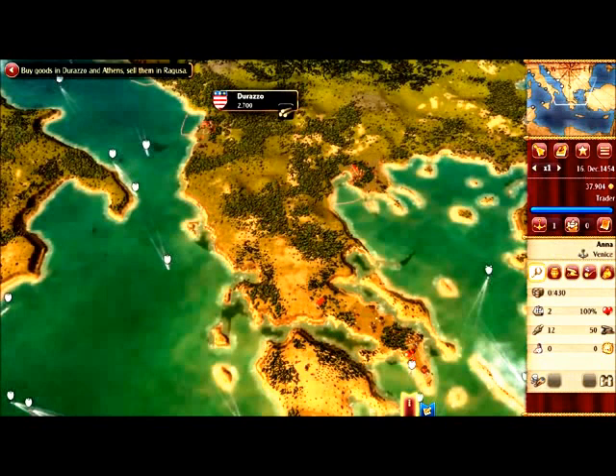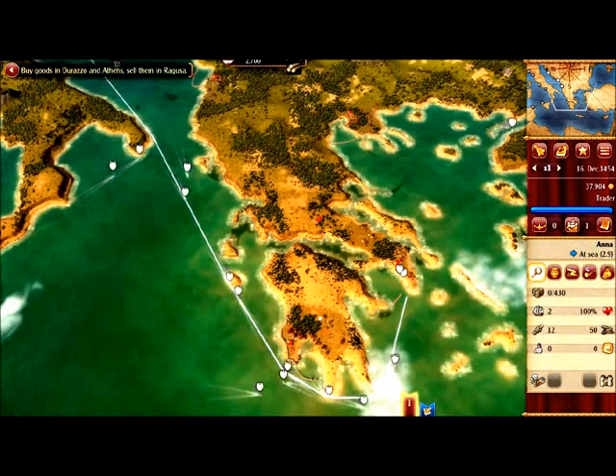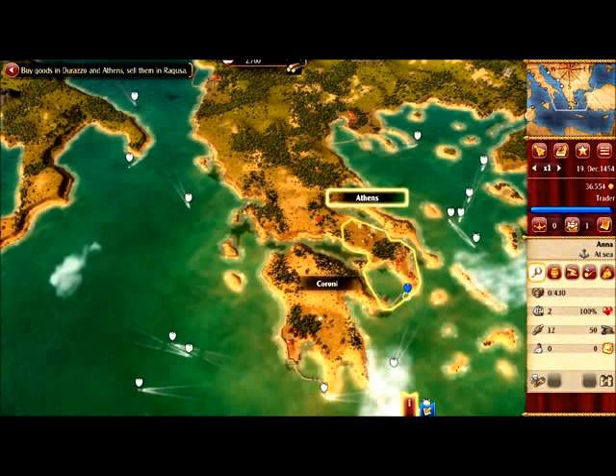Athens is not on the map yet so we need to uncover it — it should be around here somewhere. Anna is on the way and I'm speeding up the time. You can see now it's getting really fast. Yeah, there's Athens! I need my geo skills. I need to enter the harbour.